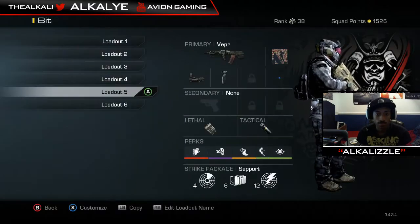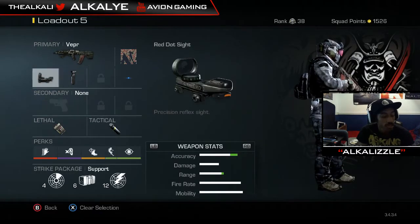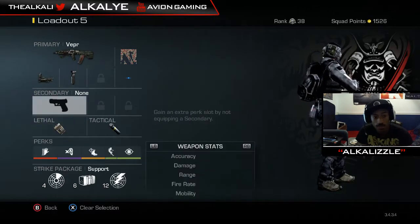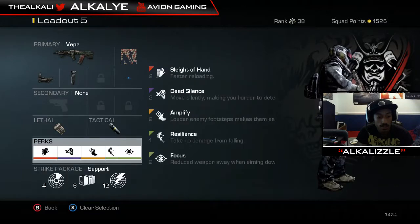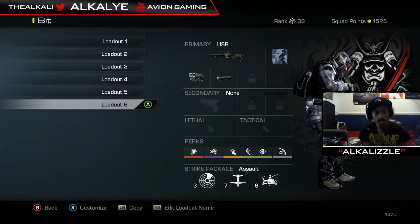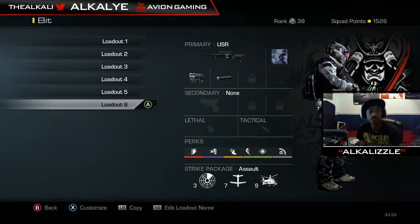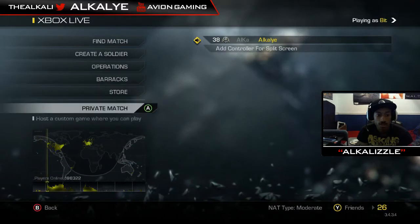I have a Veper class with a red dot, foregrip, C4, and concussion. The Veper is a really good weapon — do not put a silencer on it because it takes way more bullets to kill up close. It has the same perks as the MTAR class. Support Streaks for it are SATCOM, Ammo Crate, and Groundjammer. I also have a sniper class — USR with a silencer and thermal — running Assault Streaks with SATCOM, Trinity Rocket, and Battle Hind.